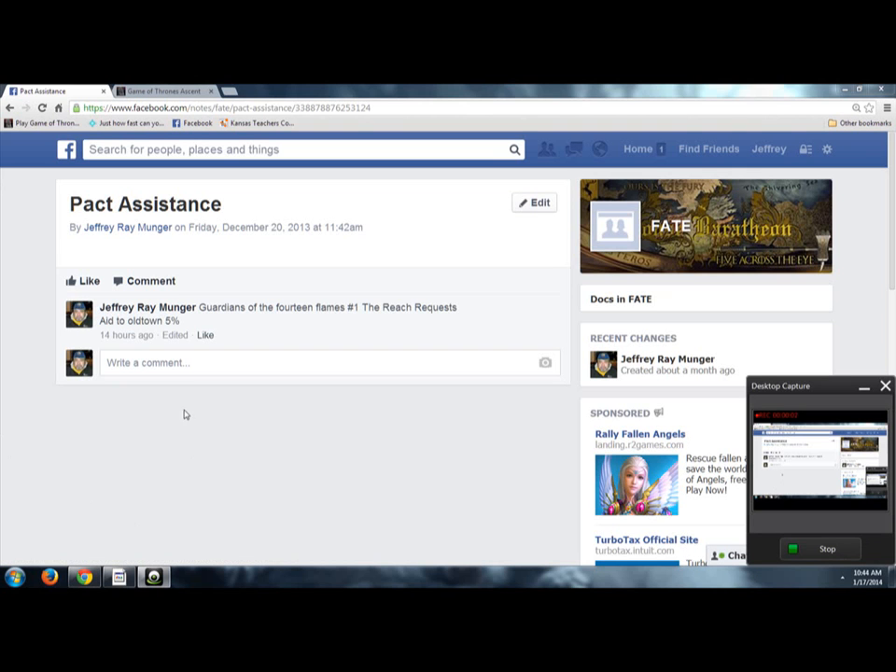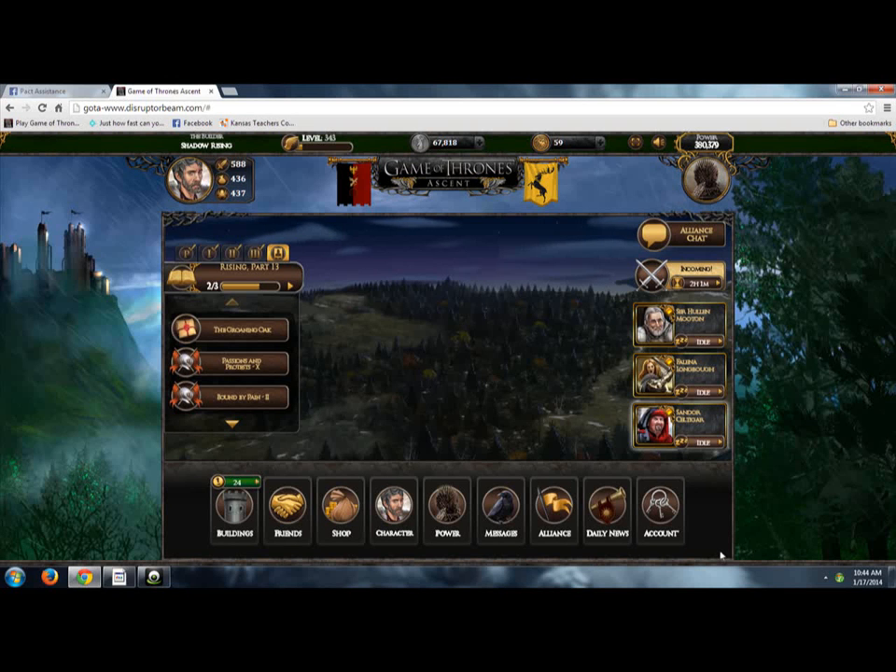Good morning Westeros. Today we are going to learn how to AVA in Game of Thrones Ascent. Now most alliances will usually have a Facebook group, and in this Facebook group they'll have a file where people place assistance and other things. Today we are going to use Guardians of 14 Flames, number one in the Reach — they need aid at Old Town, so let's go to our game.